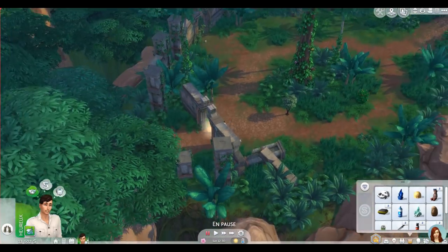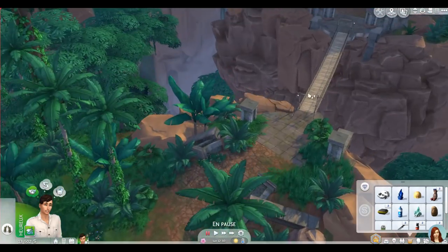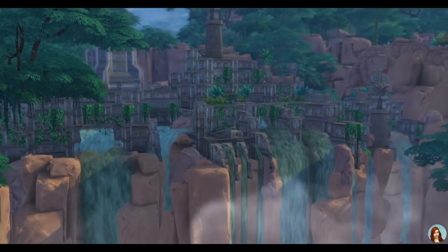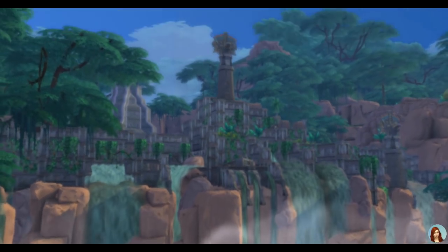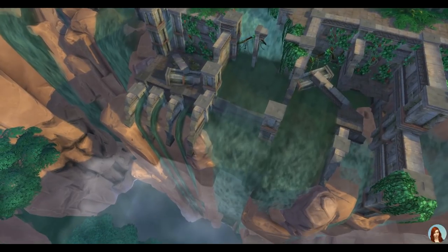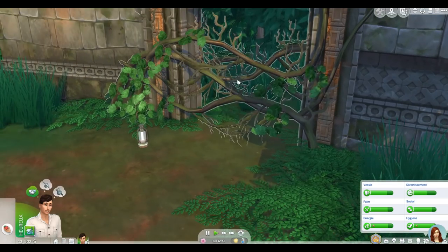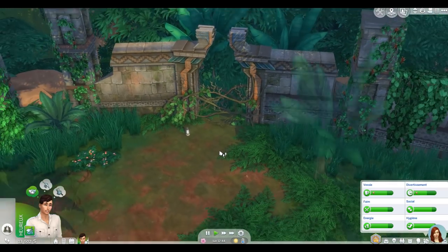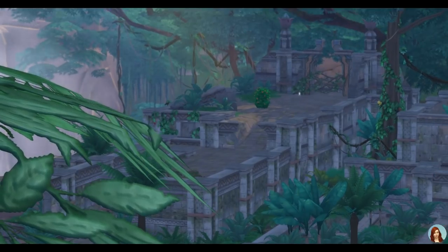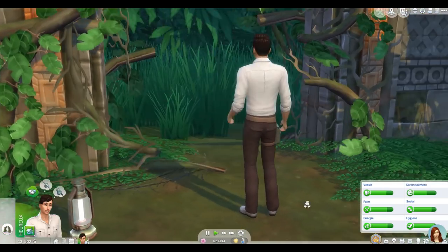On avance dans la jungle avec plusieurs portes à découvrir et le fameux pont. Un petit serpent passe — je m'en souviens bien ! Le paysage est absolument magnifique. Iowa se fraye un chemin à la machette pour passer la petite porte, puis traverse le petit pont de bois pour aller de l'autre côté. Deuxième porte franchie, on continue l'exploration.